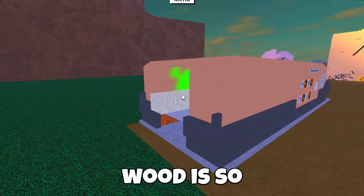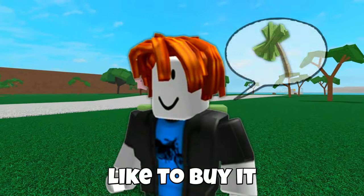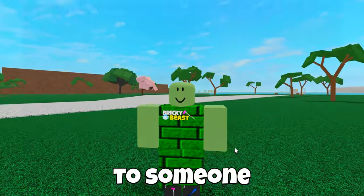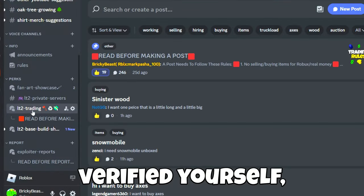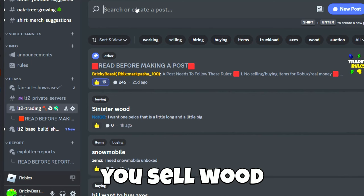Because this wood is so rare and valuable, a lot of players would like to buy it. So first you should get at least a truckload of palm wood, and then you can sell it to someone on my Discord server, though you will need to verify yourself using Rover. After you've verified yourself, go in the trading channel and make a post saying that you sell wood.